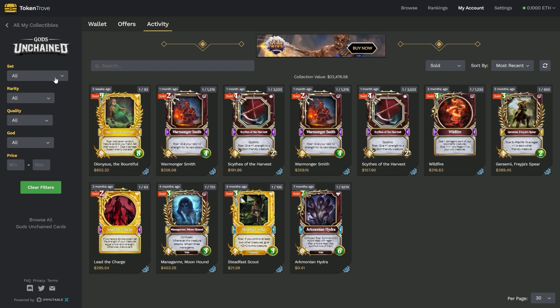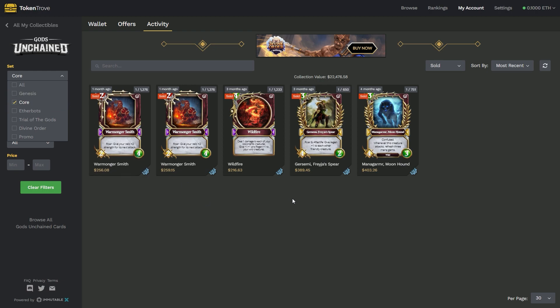When you're buying and selling Gods Unchained cards you should know a few things. The Genesis set, the Trial of the Gods set, the Divine Order set, the Aetherbots, and the Promo sets are all no longer available for purchase unless you use the open secondary market like Token Trove or the Immutable X marketplace. These are all owned by players now. Core cards, on the other hand, you can always get by playing the game — the more you play, the more cards you get. Once the Forge opened up and players could mint and sell these cards, the price of core cards dramatically dropped.